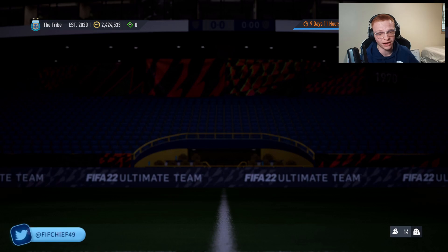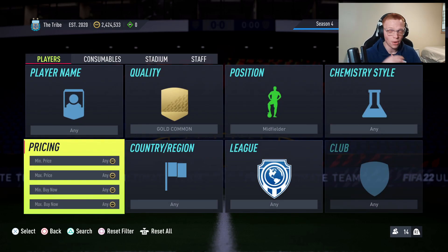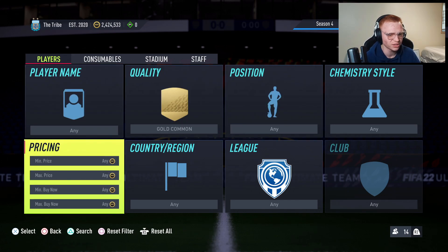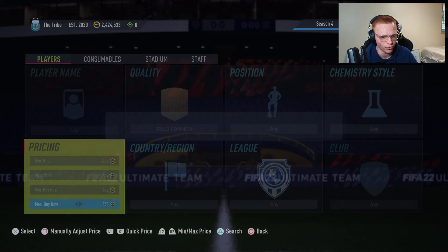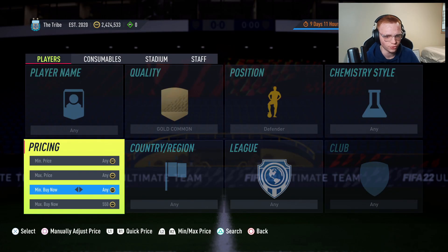So if you made that investment, congrats — you're most likely doubling your coins off of it. Moving on to how you can make coins off of it right now: a lot of the common gold midfielders and strikers are going a little bit cheaper, around 550 to 600 coins at the moment. But with the defenders, as we showed you, they're going for a bit more.